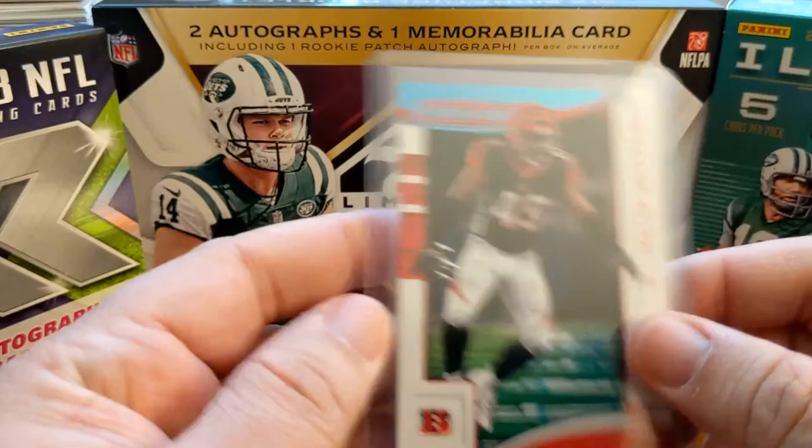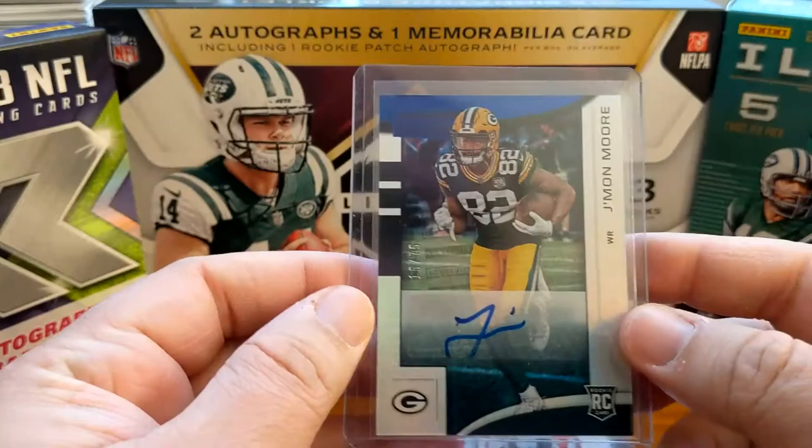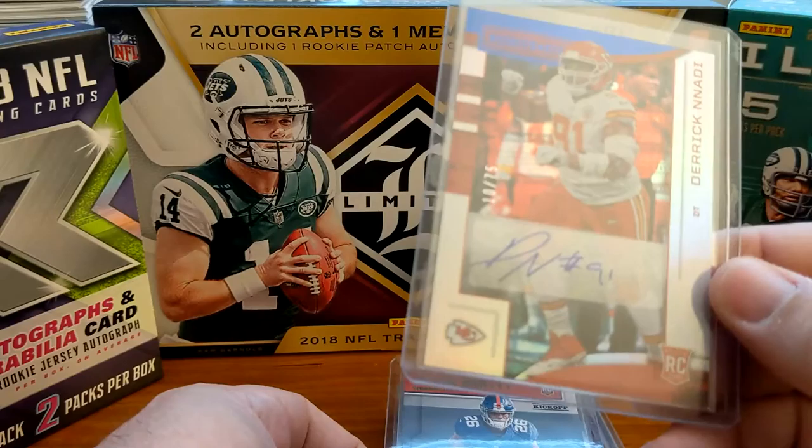Rookies and Stars cross training Ronald Jones, that's numbered 23 out of 25. 1 of 1 - Crusade Brady pink, that's numbered out of 85. 1 of 1 - Jamal Moore auto out of Rookies and Stars, numbered 75. That will stay in my collection. Derek Naughty, Rookies and Stars, numbered 75, autograph.